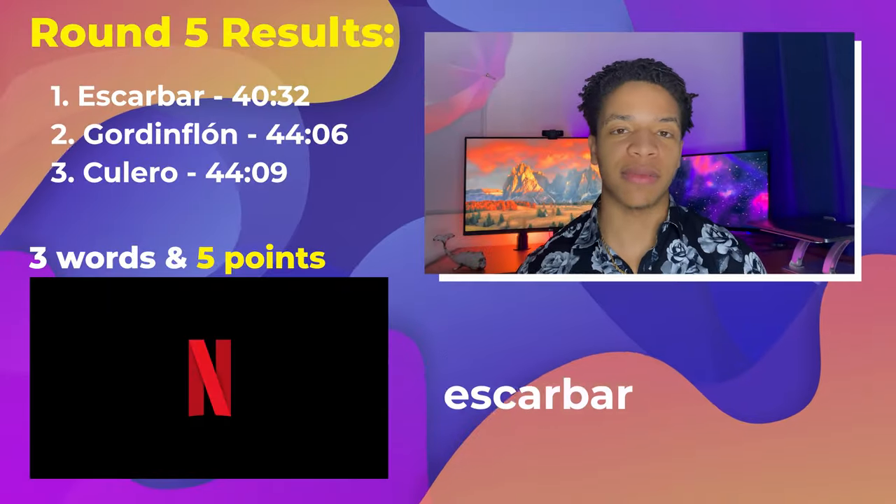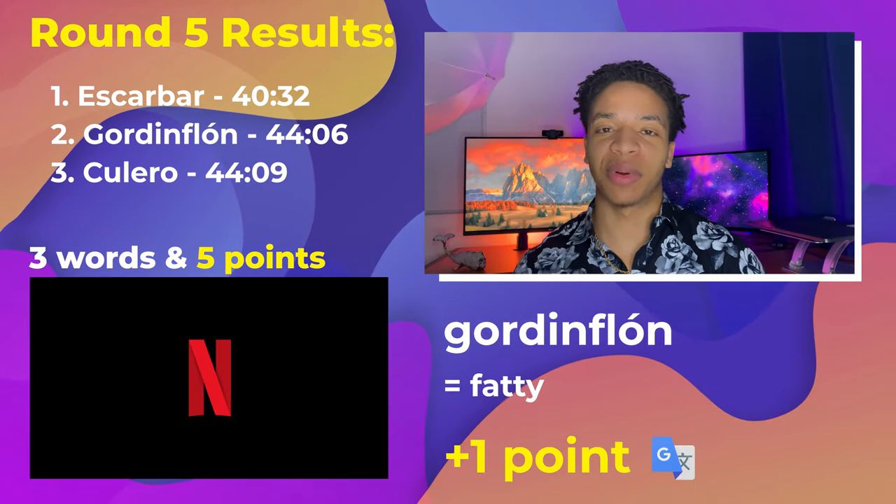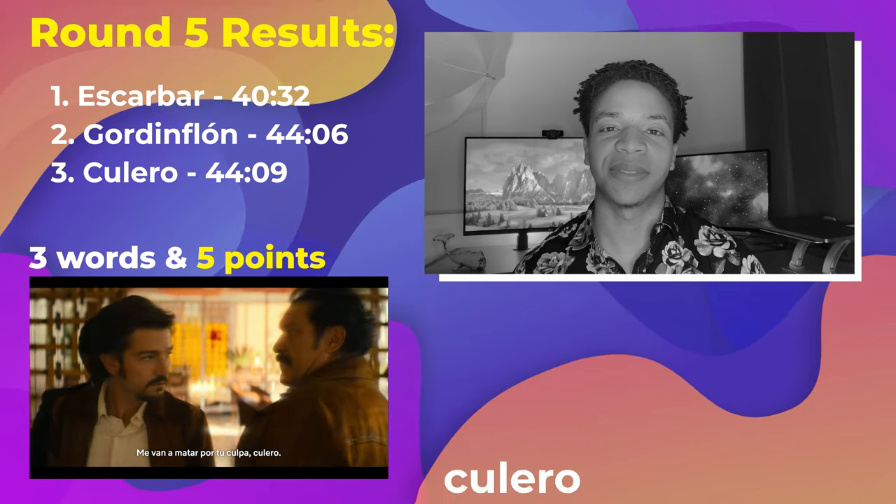In round five, I got three words for five points. We had escarbar for dig — 'no más que hay que escarbarle.' And then gordiflón and pulero, which I'll put up on the screen — 'abramos este gordiflón, saliéndose de la ciudad. Vamos, vamos.'